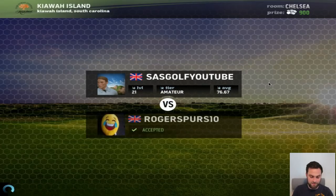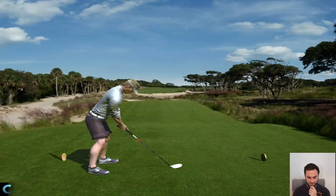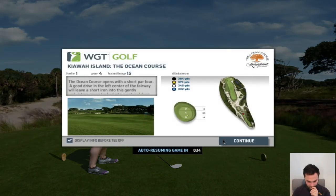Searching for our first opponent. Hopefully we get on to a par 4 or par 5. Level 96, Master — Rogue. Oh, Roger. Sorry, Roger. Let's see what you've got. Par 4, hole 1, the Ocean Course.